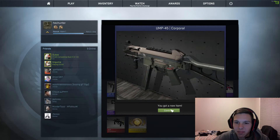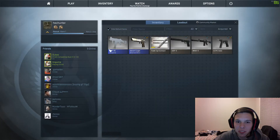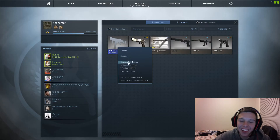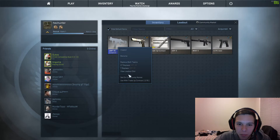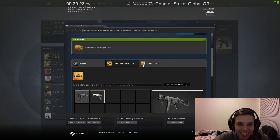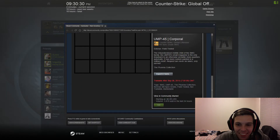Is it a blue or... it's... I think it's just normal. Yeah, it's a blue. Let's check out — Sell on Community Market. Let's see how much it's worth. It's worth 8 cents.